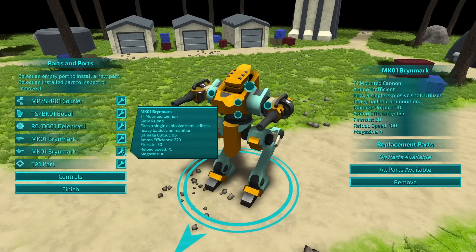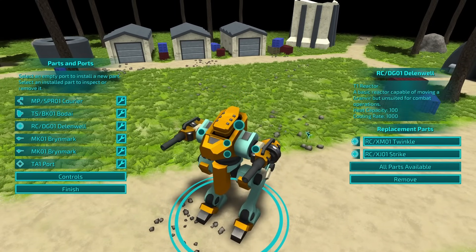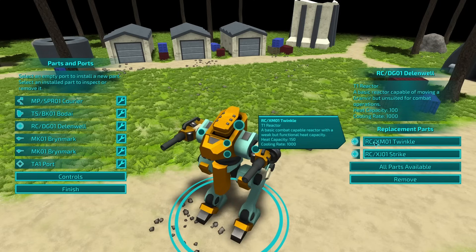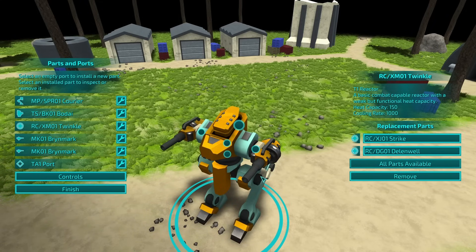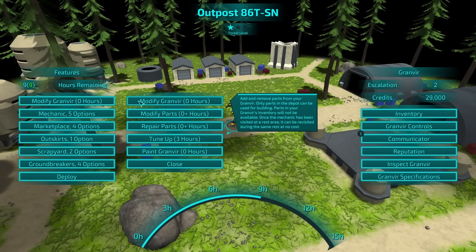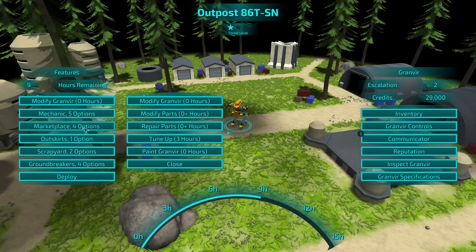Ammo inefficient and slow reload. We don't have any auxiliary points. We also have either the Twinkle or the Strike — weak but functional heat capacity, or heat capacity for faster cooling. Probably go Twinkle. Let's finish for now. Can be revisited at the same time later for no cost — that's actually great.